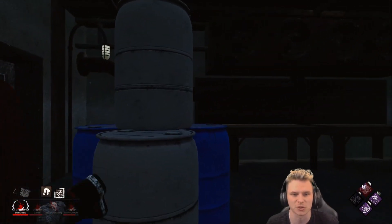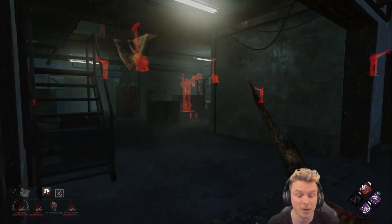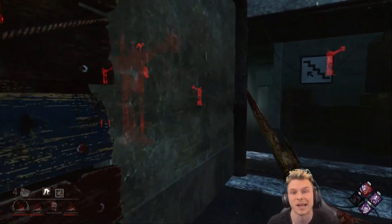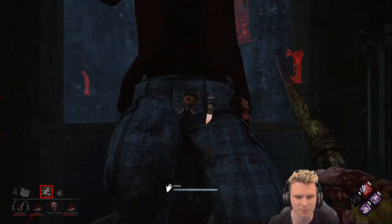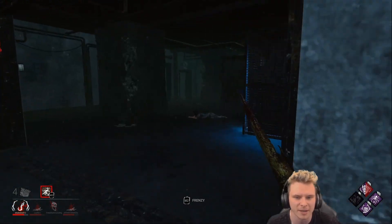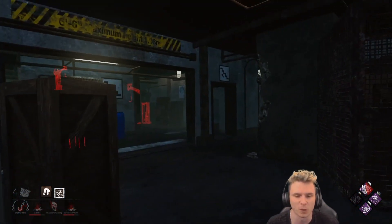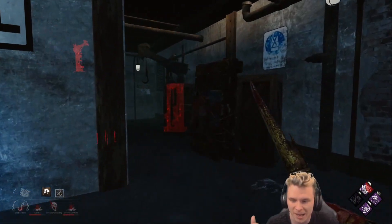Down goes Adam, because as Nemesis I can see him through walls when he pallet stuns me, and he wasn't ready for it. I made sure I was looking the wrong way at the right time and was able to punish Adam — he left the jungle gym and is in a really bad spot. All I had to do was out-wait with stacks of Play With Your Food. This build actually worked pretty well as Legion. I can't fully judge it off the most killer-sided map in Dead by Daylight, but I will be trying it a couple more games.